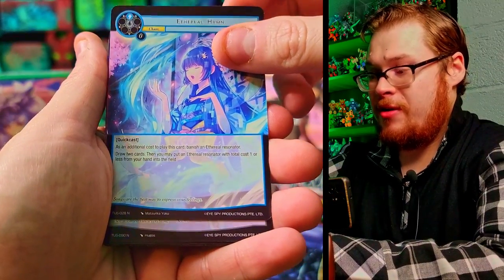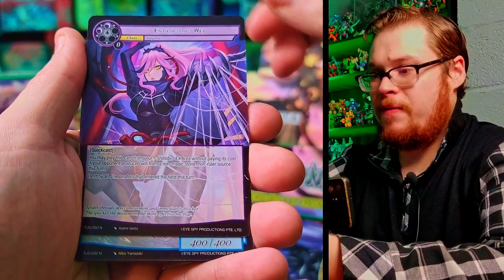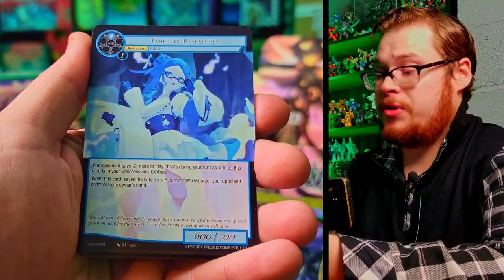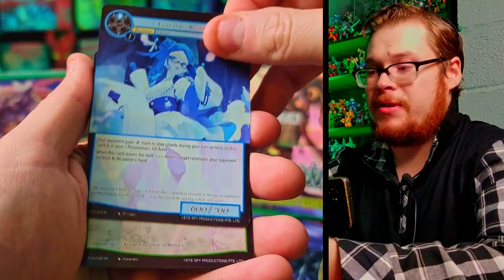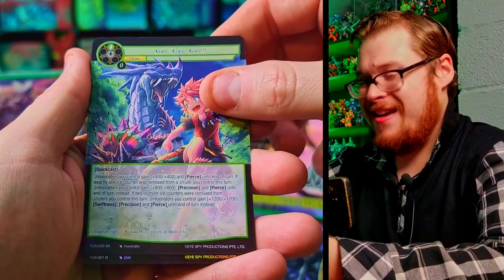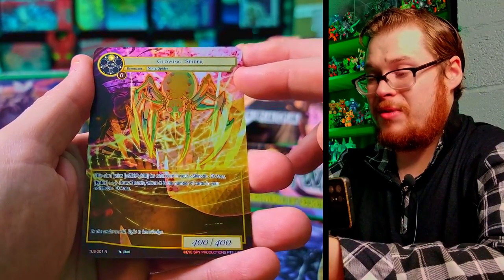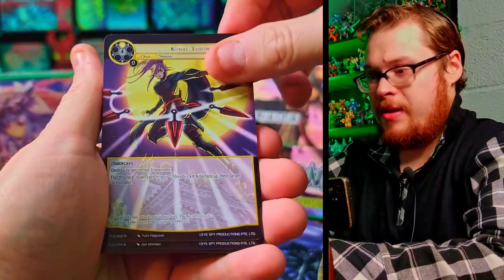Ethereal Hymn — that looks like an awesome full art card, I'd love to get that one. Entangling Web Symbol with that Spider Breeder Ninja. Ethereal Researcher — I've got to get that one in a full art, the artwork is just beautiful. Gas Gas Gas is our super rare — funny name. And Glowing Spider just a normal, but I love the coloring they did with that spider. Very different, very unique.